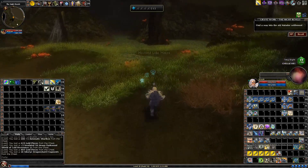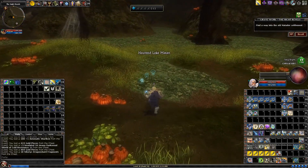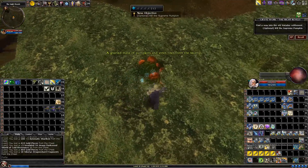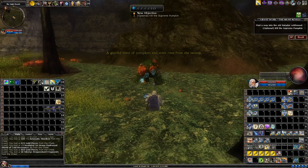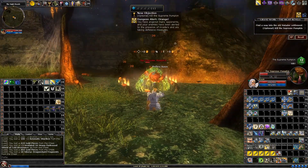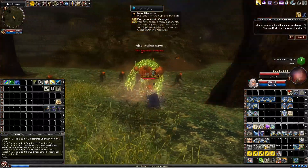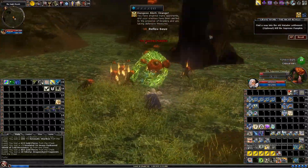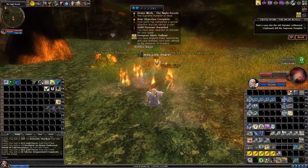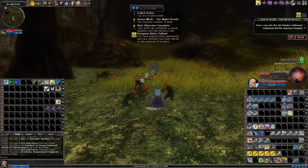Here we've got this big patch — swamp — you can see it on the map. And here we have to face off against this pumpkin guy. Killing him will give you access to the ballista nearby. If you do not kill him, you will not be able to use the ballista.